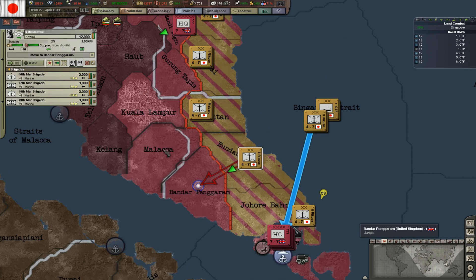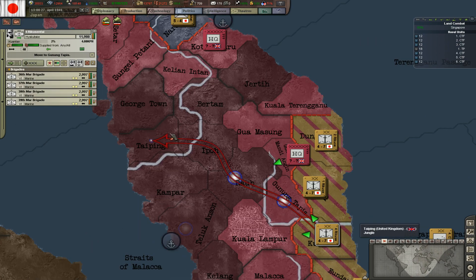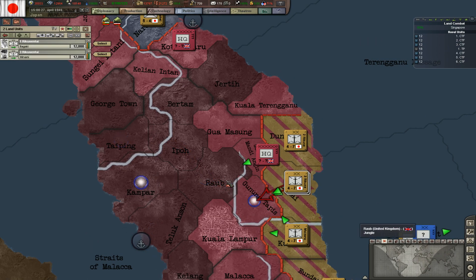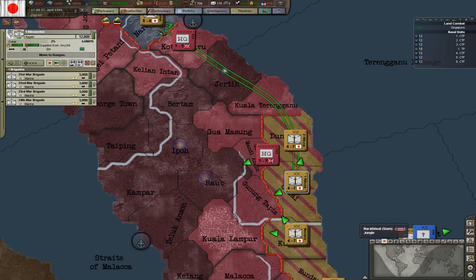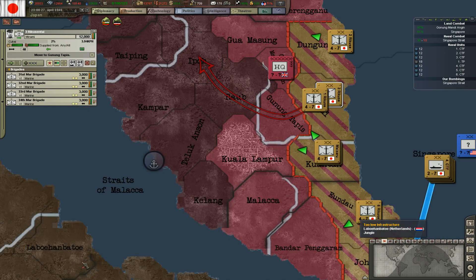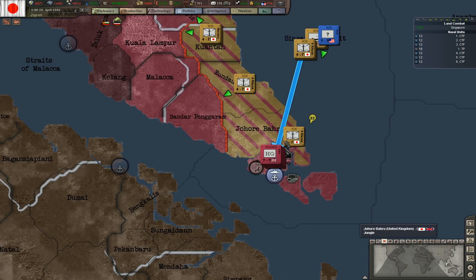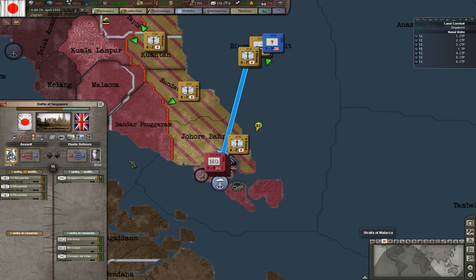Winning this province — that's good. Taking everything out — that's good. I'm actually gonna attack this though to stop him from retreating. And we are gonna take out Singapore I think.